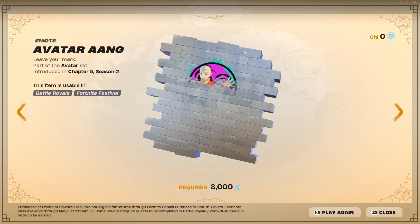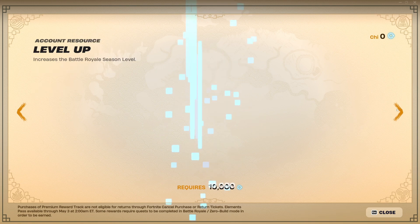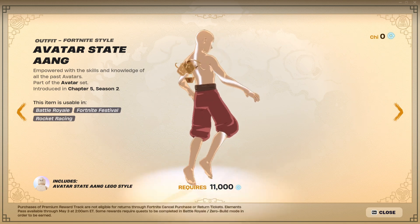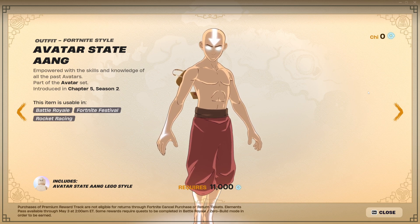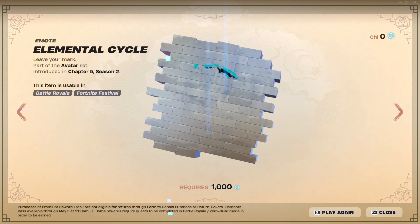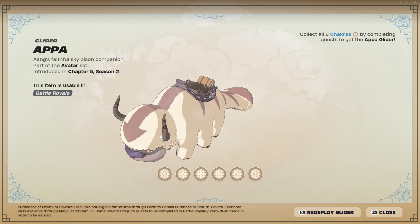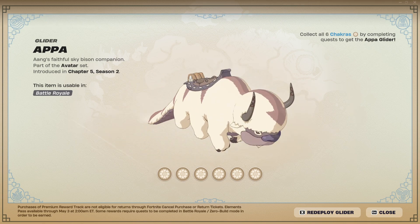Awesome. We also have a level up. Avatar Aang — pretty cool spray right there. The Air Nomad Staff, a pretty cool pickaxe. We have some very similar ones but it's not bad. Another level up, and Avatar State Aang. This is, of course, the main attraction to the paid section — going off of the Avatar Aang skin that we already had when purchasing this pass. Pretty cool there.